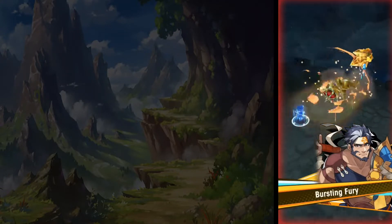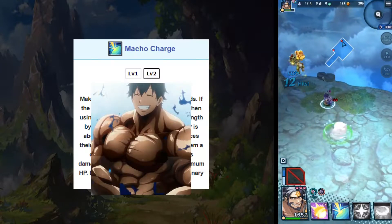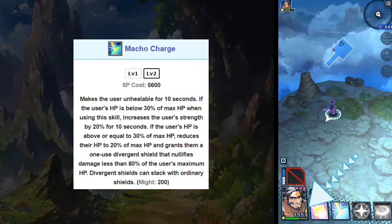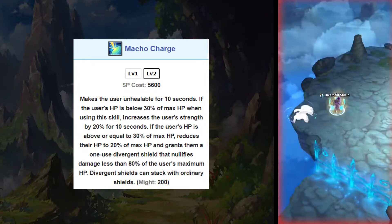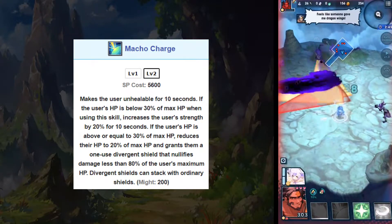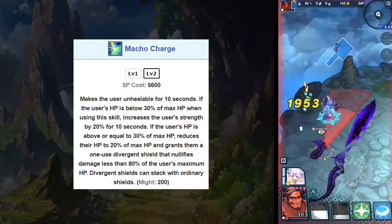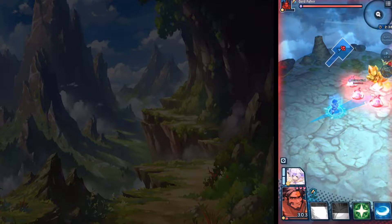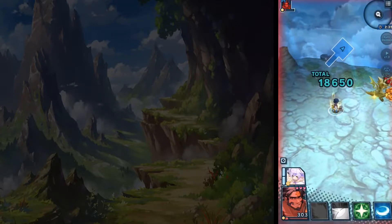His second skill, Macho Charge, costs 5600 SP and buffs his own strength by 20 percent for 10 seconds when his HP is lower than 30 percent. If his HP is equal to or higher than 30 percent, the skill drops his HP to 20 percent of his total HP and gives him a shield that blocks any single damage hit that is less than 80 percent of his maximum HP.